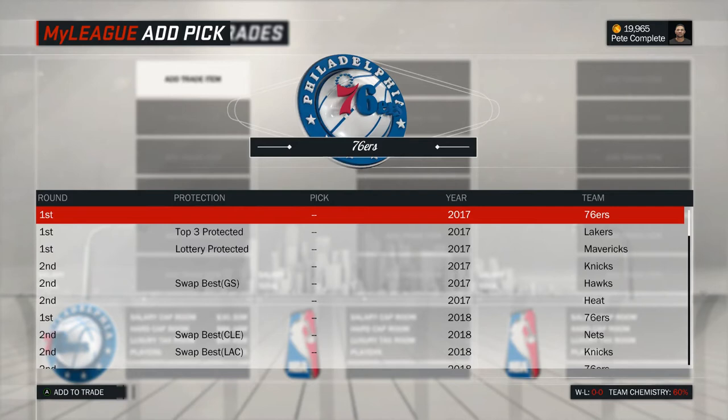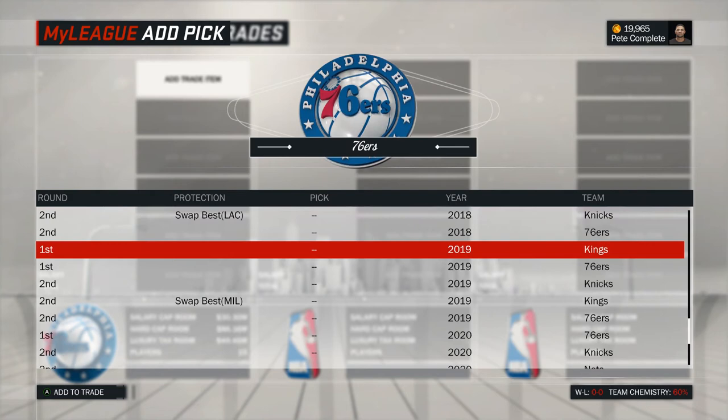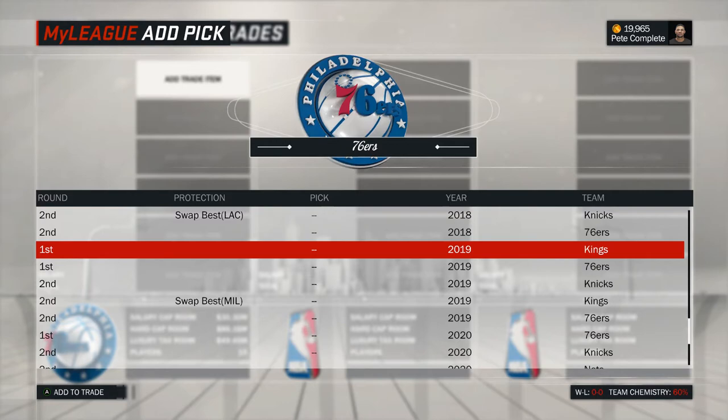With potentially three first-round picks in the 2017 draft, the Sixers could bring in a whole squadron of young talent. Be advised, though, that both the Lakers and Mavericks picks are protected, and both protections are somewhat likely to actually come into play, leaving the Sixers with only their own pick. Still, that would only delay the inevitable, as both picks will have to fall to Philly at some point. Also keep an eye on 2019, where you once again have two first-rounders, and after the departure of DeMarcus Cousins from Sacramento, that Kings pick might be very attractive.